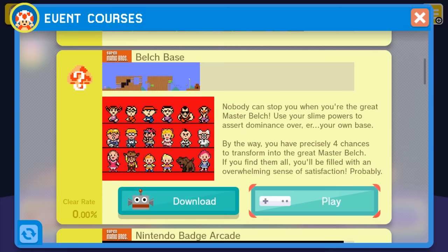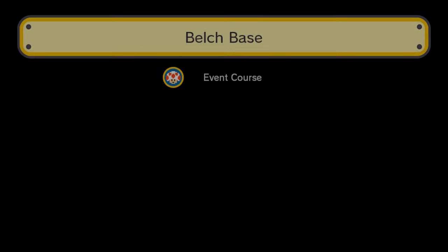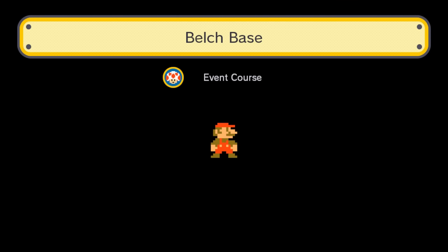We're going to start off with Belch Base here. According to the description, we are going to become Master Belch in order to assert dominance over his own base. There are apparently exactly four chances to transform into the great Master Belch, and if you find them all, you'll be filled with an overwhelming sense of satisfaction — probably. Which, of course, ties in with Earthbound's trademark sense of humor perfectly.